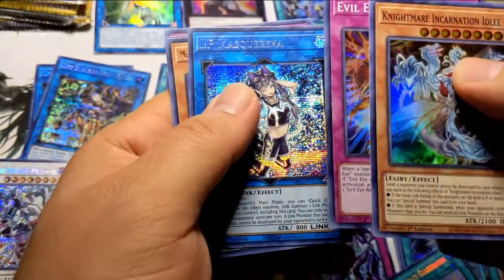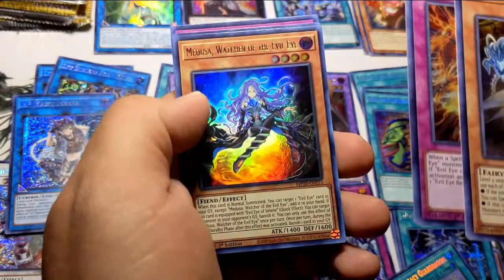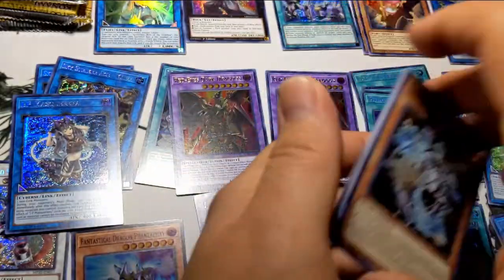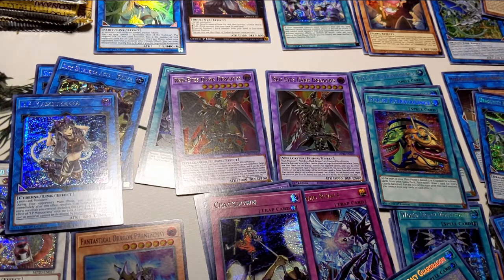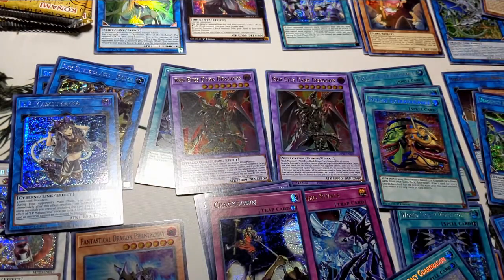I can't say anything — I think I pulled every card that I was looking for in this case. I am one happy duelist, I gotta say. What's next? A Place of the Phantasmas, another Borrelsword Savage, a third Red-Eyes Dark Dragoon — oh my god!